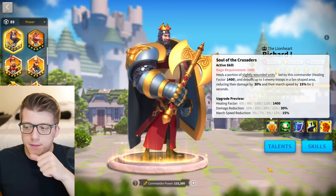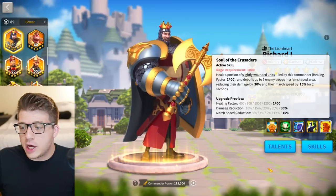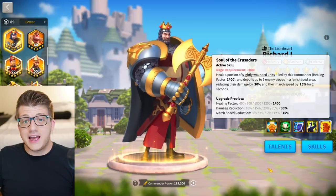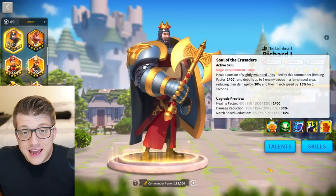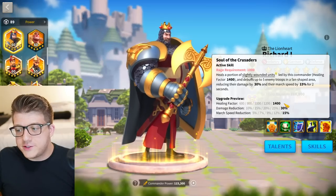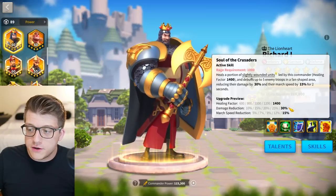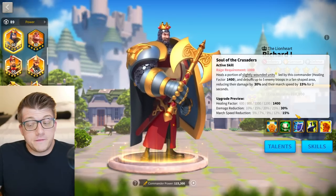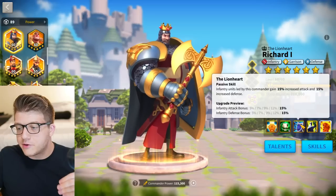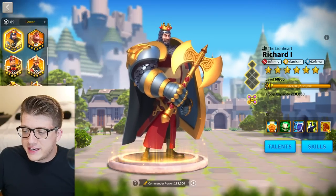But there is one thing Richard does super well: he's very tanky for PvE content, meaning you can use him to chain barbarians. You get access to him very early in the game, so having a very cheap tank helps for a lot of events — Sunset Canyon, Golden Kingdom, Karak Ceremony, KvK barbarians. The first skill at five gives a 1400 healing factor, 30% damage taken reduction for two seconds on up to five targets, and a 15% march speed reduction.